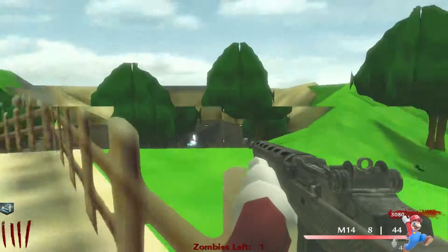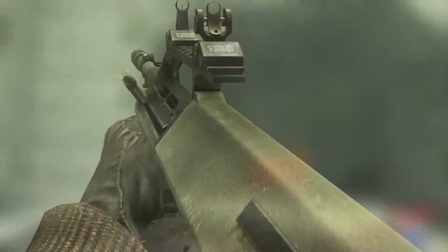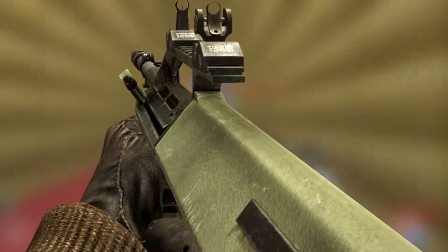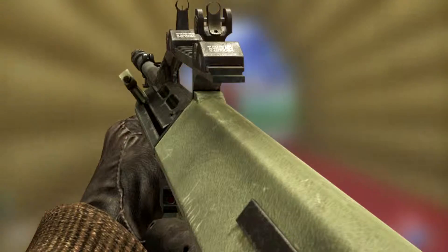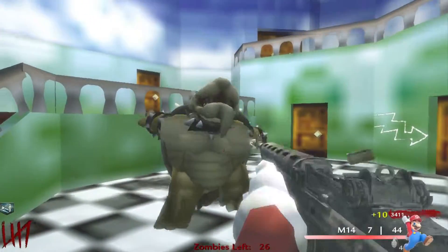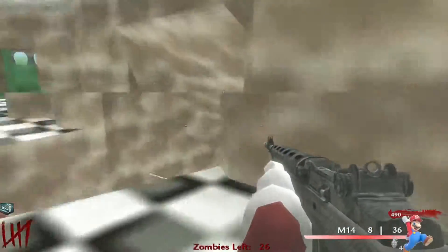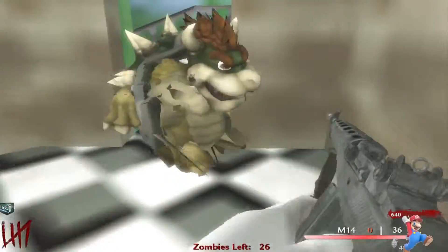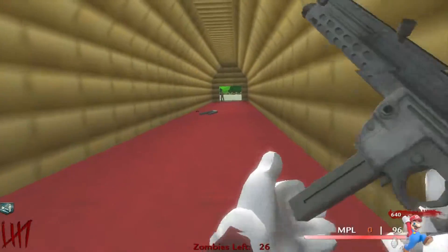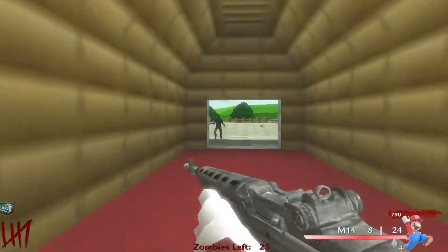Number 6 is the AUG from Black Ops 1. It has a high rate of fire, low recoil, and moderate to high damage — what really sets it above others is its rate of fire and damage paired together. When you pack-a-punch it, it becomes the AUG 50M3 — or 'AUG SOME' if you know leet speak — and it gains an underbarrel shotgun attachment. It's not that useful but it does give more ammo, so who's going to complain?